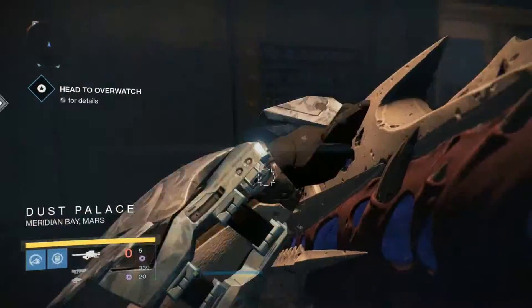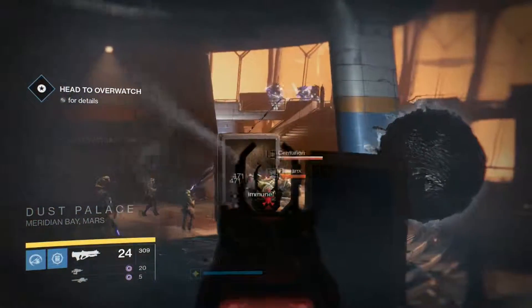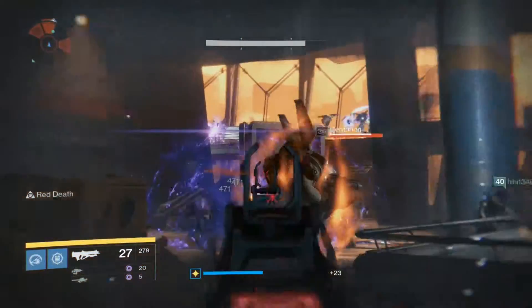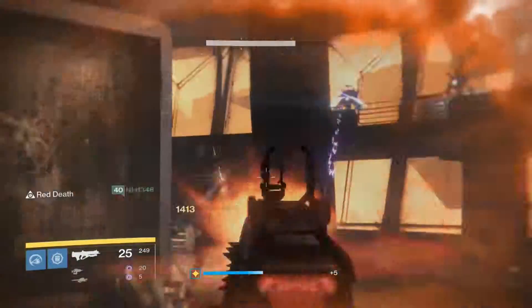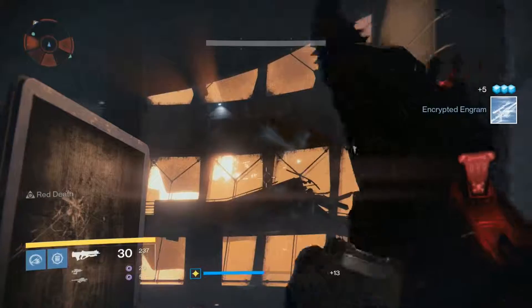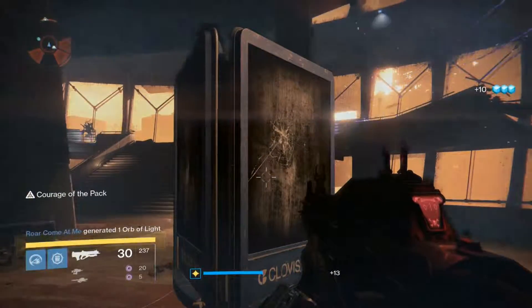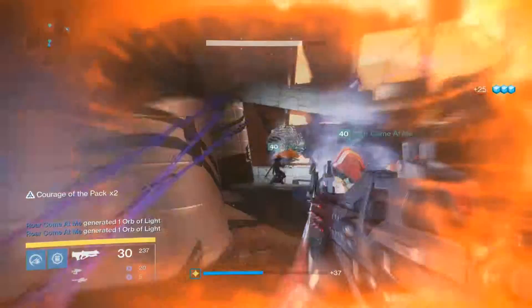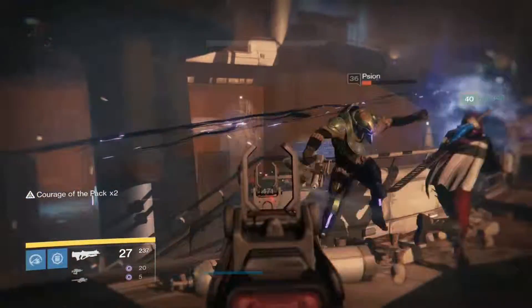And then you go into this room, and this room has a lot more adds in it. Usually. But we got Cabal and Taken this time around. Sometimes there are three mini bosses in this room. I forget what they're called. They're Vex — Vex Divine, like mines or something. They're like these tall things that are like eyeballs and they shoot at you. I think they're called Cyclopses. But yeah, there's three Cyclopses that shoot at you.